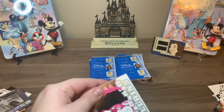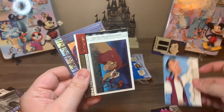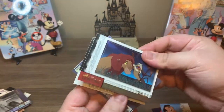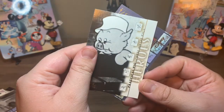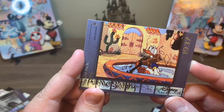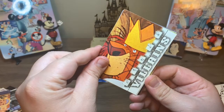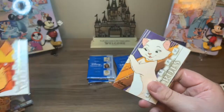All right. So we have Cheshire Cat, Johnny Appleseed. This is an Anniversary Lion King card. This is the Practical Pig from The Three Little Pigs. And then this is Don Donald with the guitar on his head.